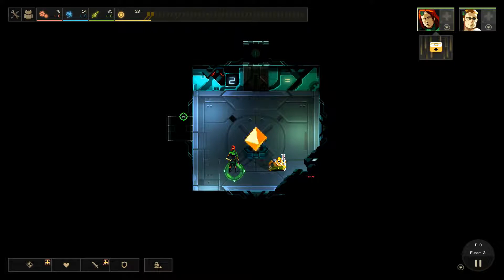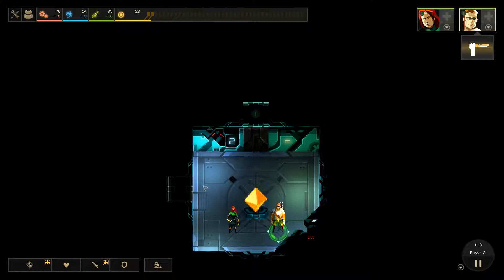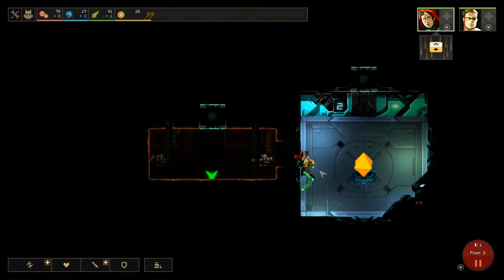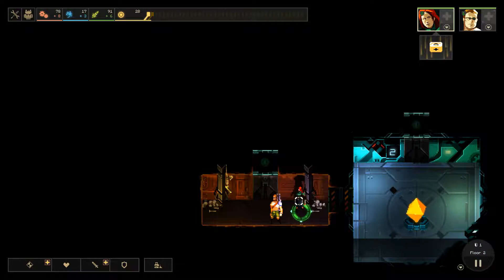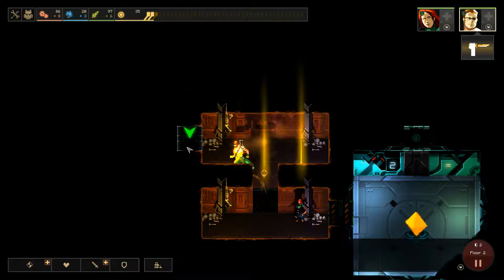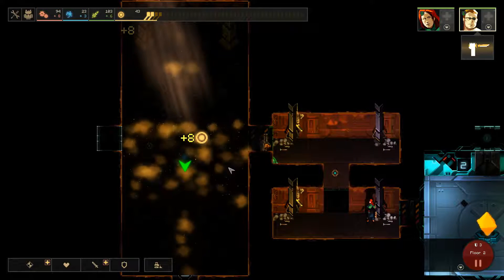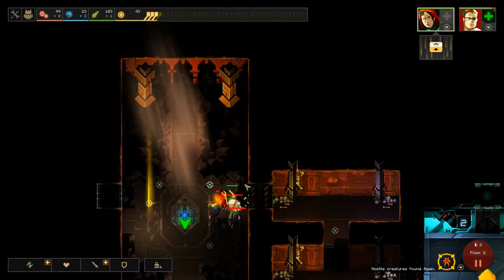We may get lucky and find someone else on this floor, but we shall see — let's just get to it. Check out our first door. Bad start. Nothing at all in this room — sucks. And this one too. Third time's the charm, maybe? Some baddies in here. First two rooms had nothing though. That's brutal.